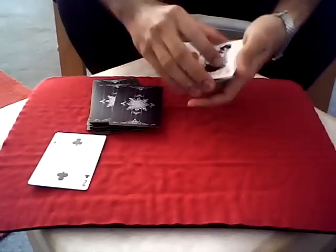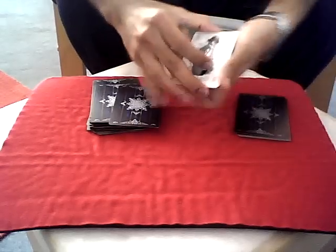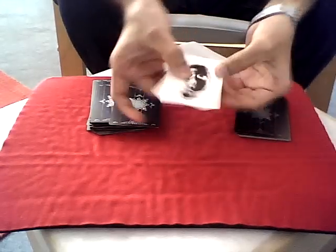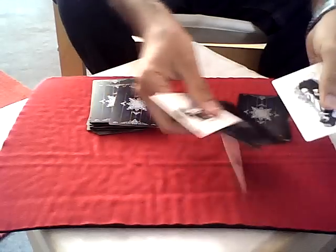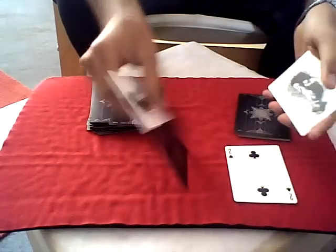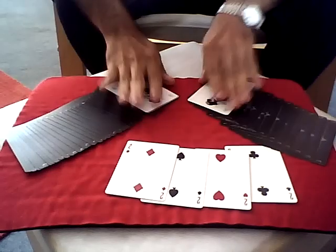That happens to be the ace. Now it's time to get rid of the ace, because we've lost the other three twos. All I need to do is give it a spin, and we have the four twos — one, two, three, four twos appear between the two jokers.